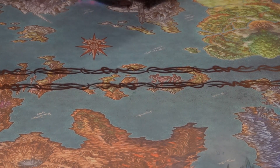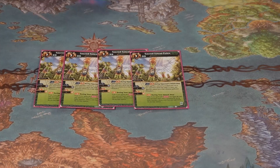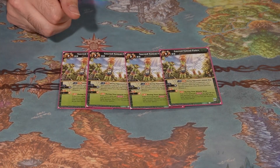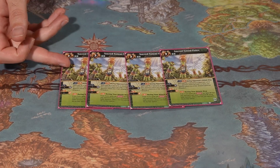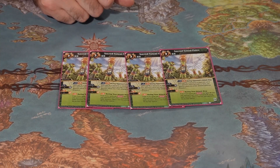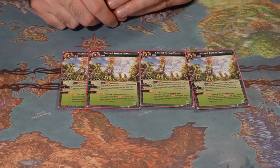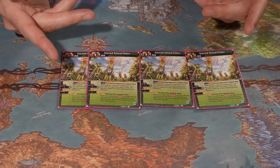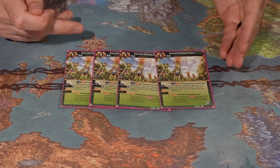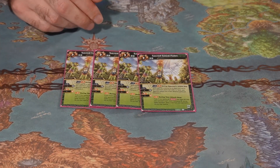We're going to start off with Nexuses, and in this build I am running four Sacred Totem Poles. Sacred Totem Poles is a really good nexus. It helps stifle opponent early aggression because when they deal damage to you with a three-cost or less spirit, you're able to exhaust another one of their spirits — they choose, but you exhaust another one of their spirits.